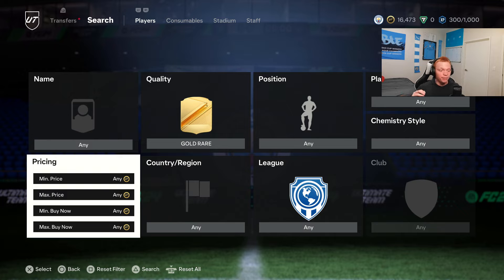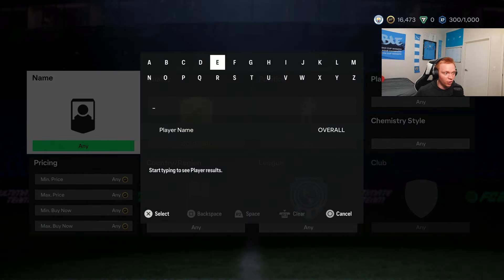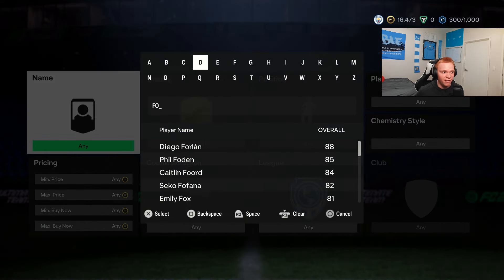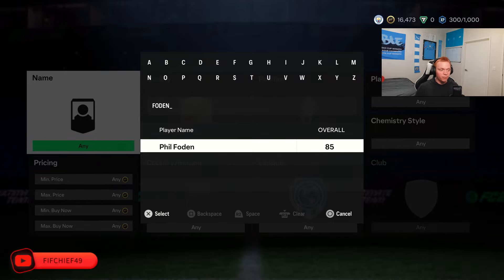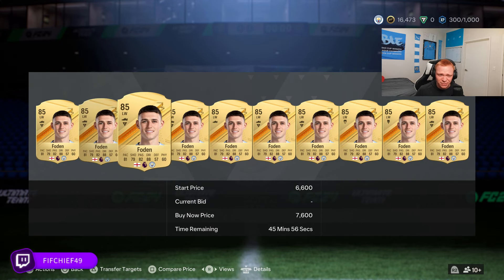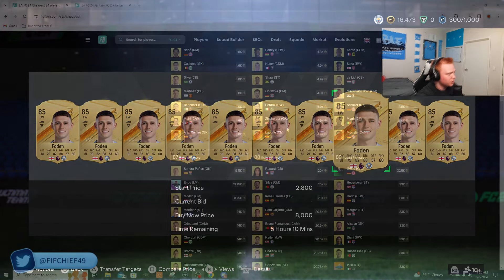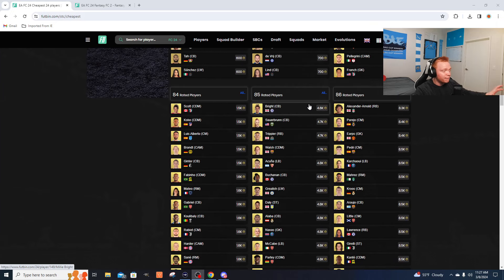If I wasn't already all in invested, this is where I would be putting all of my coins. Right now 85-rated cards are sitting under 5,000 coins, which is an unbelievable investment opportunity. Number one, I think we'll have some really good casino SBCs coming over the next week, and number two, these cards do not get much cheaper than this. Let's jump over to the Footbin cheap-by-rating page.